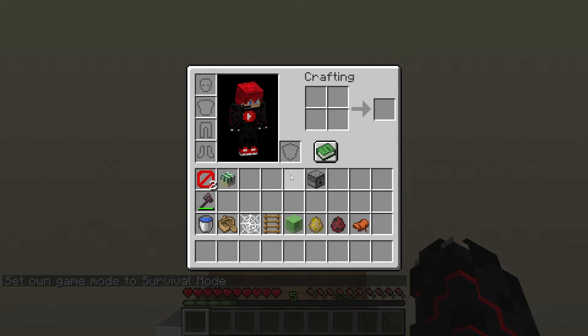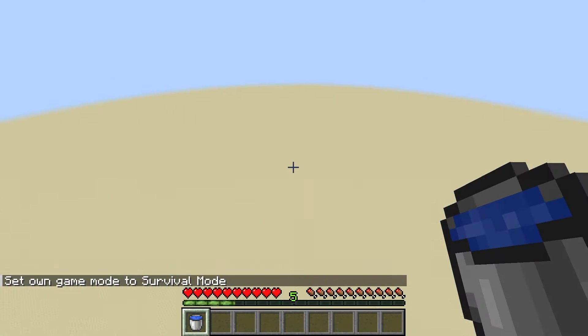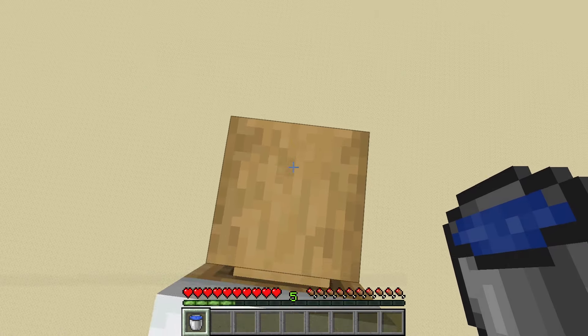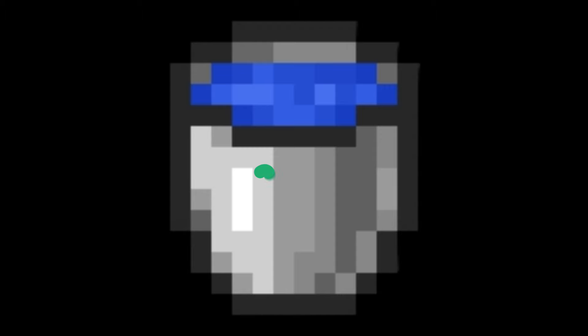The first clutch I will be doing is a simple water bucket. And since this is so easy, I'm going to spice it up a little bit. There we go. One out of eight done.